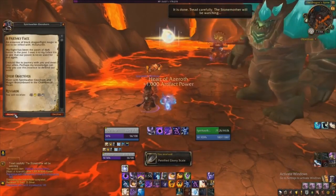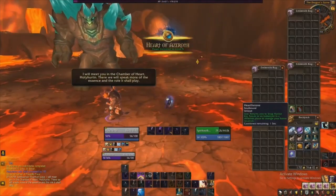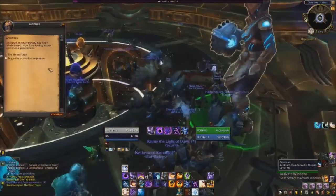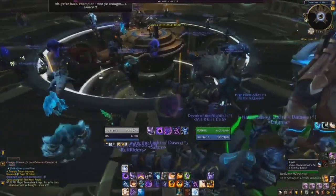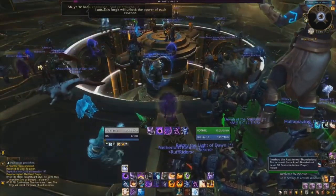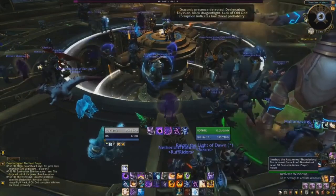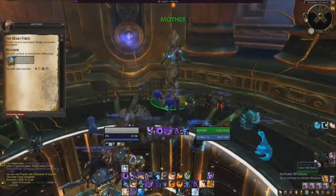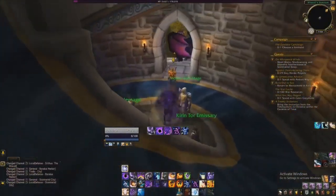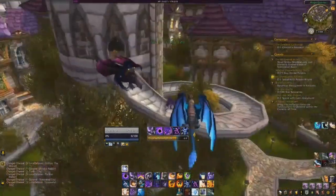From here, you'll just want to hearth out and then take the portal back over to the Chamber of Hearts. Back at the Chamber of Hearts, we can talk to Mother. We'll turn in the quest and she will go ahead and activate the forge so that we can now use it for essences, including the essence we just picked up. Our neck is now rank 50 and we have our first essence, which you should remember to slot in while you're there.